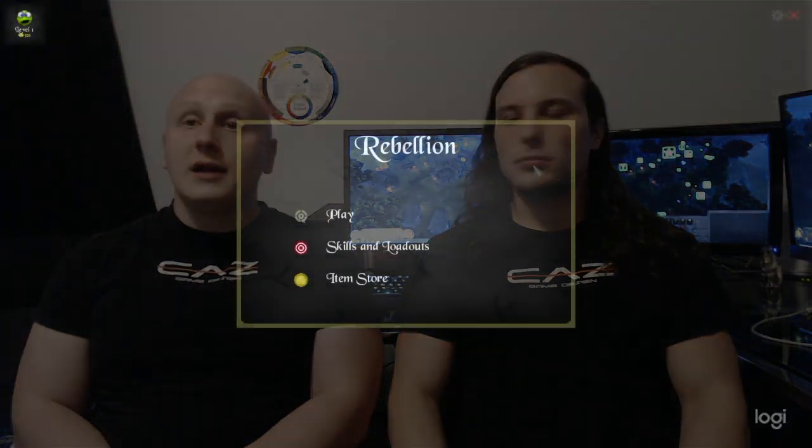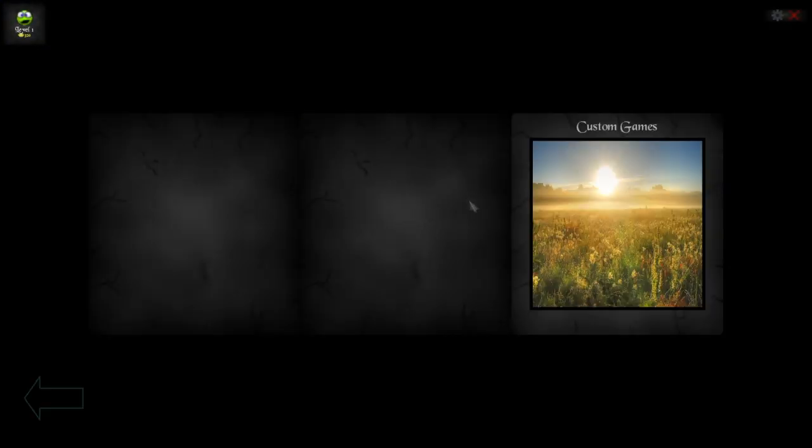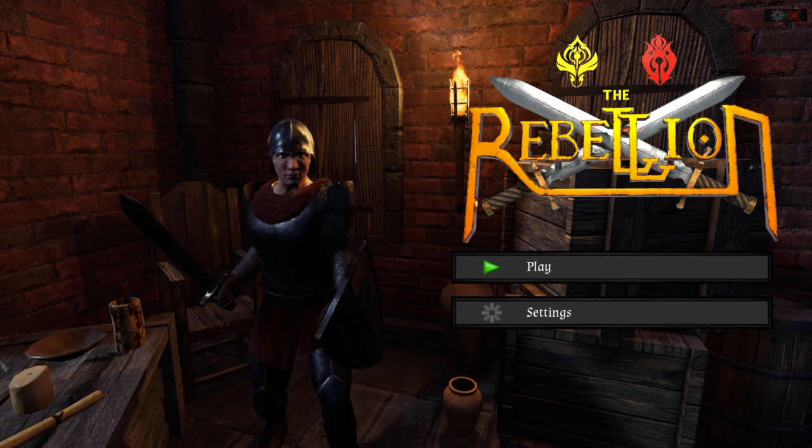We do have something to show this week, however. We've been improving the menu system as we move closer to playtesting. Here's a comparison between the old menu and our mockup for the new menu. You can see the new basic iron armor with the menu character, and we are going to keep updating this as we go along. We're hoping to have a very interesting menu scene by launch.